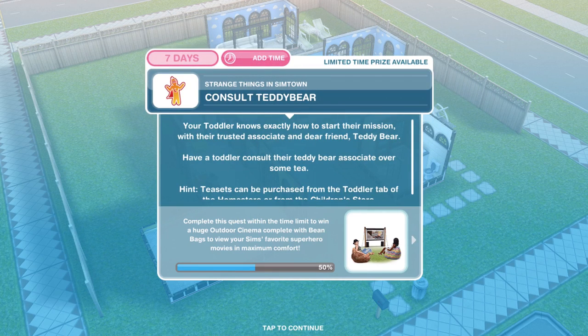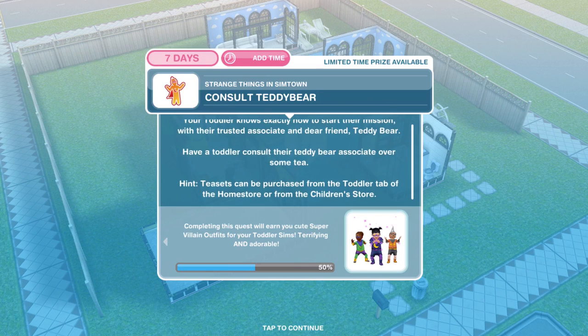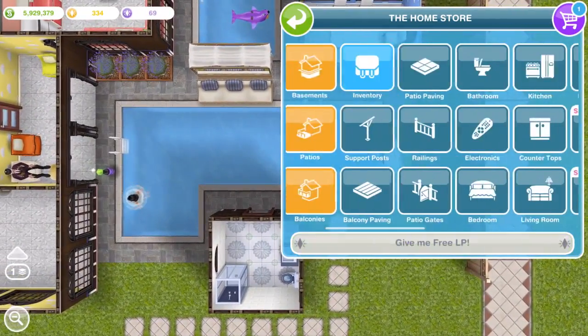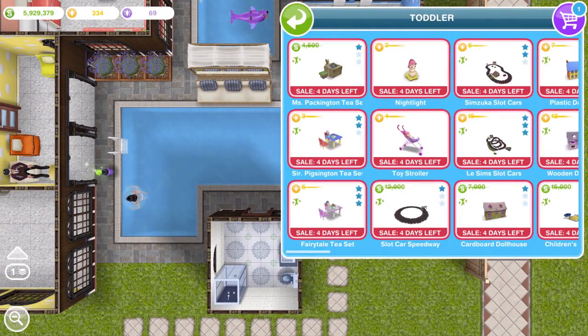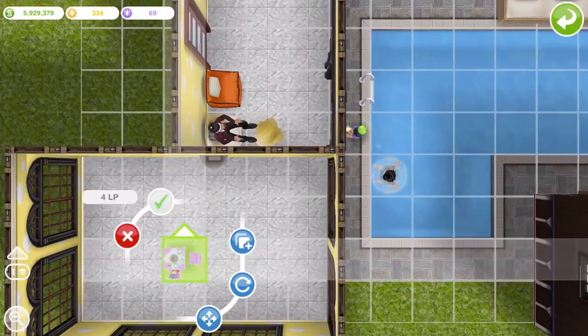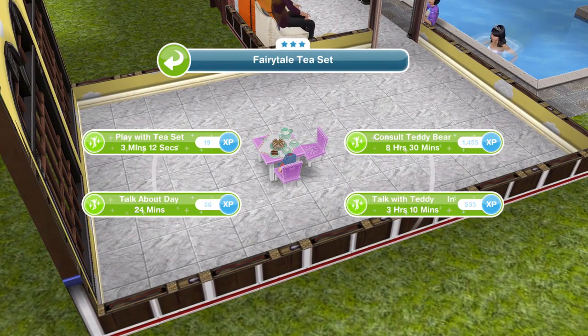Now we need to consult teddy bear. Your toddler knows exactly how to start their mission with their trusted associate — dear friend teddy bear. Have a toddler consult their teddy bear associate over some tea. Tea sets can be purchased from the toddler tab of the home store or in the children's store. Go into your toddler section — there are three different ones, one for simoleons and two for LPs. I'm buying the most expensive one for 4 LPs. Once you have your tea set, click on it and consult teddy bear for 8 hours and 30 minutes.